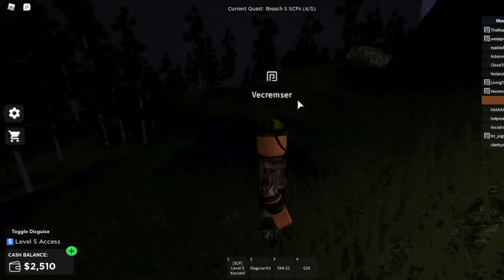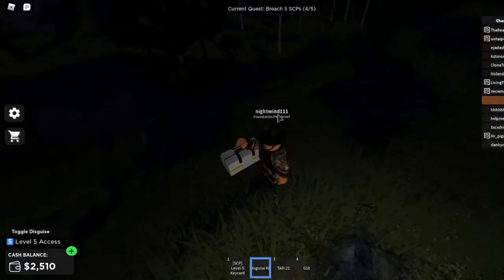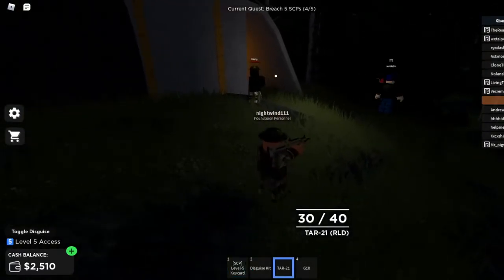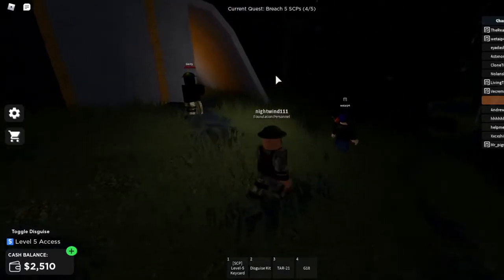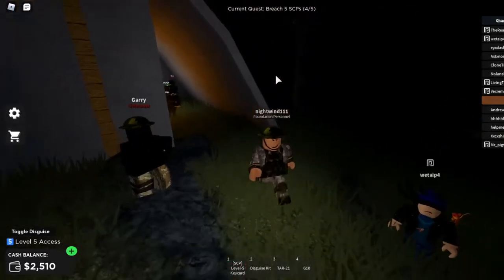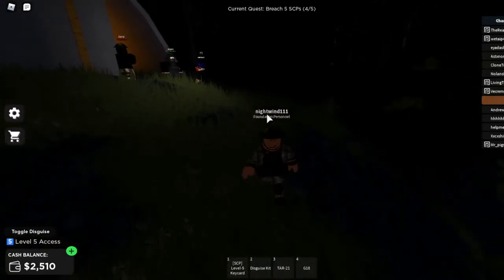Some guy bum-rushing me like that — all on my own. See? I was completely disguised, yet they just have the ability to shoot me. Because in Area 27, if you did that to a Foundation personnel you'd be blacklisted — you just randomly killed someone for no reason. But in this game you don't even have to think twice. You can just kill someone.